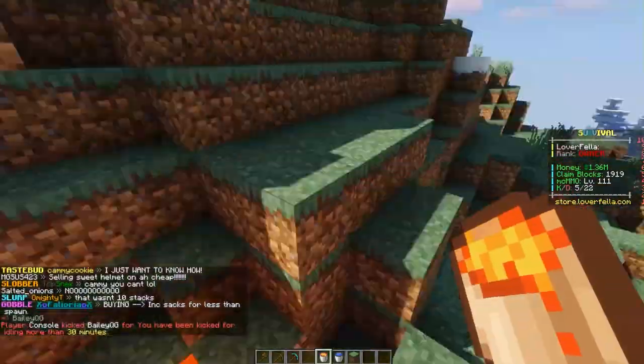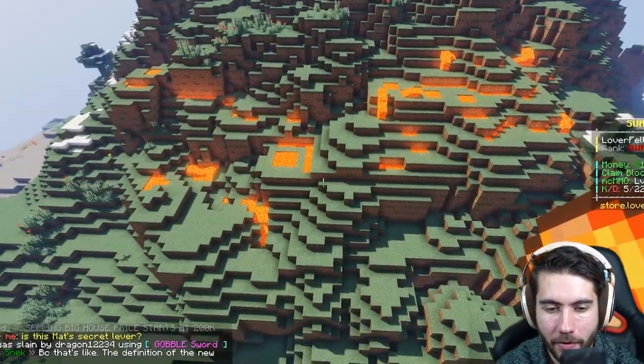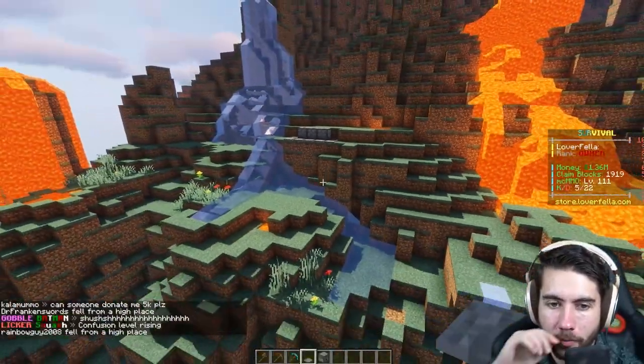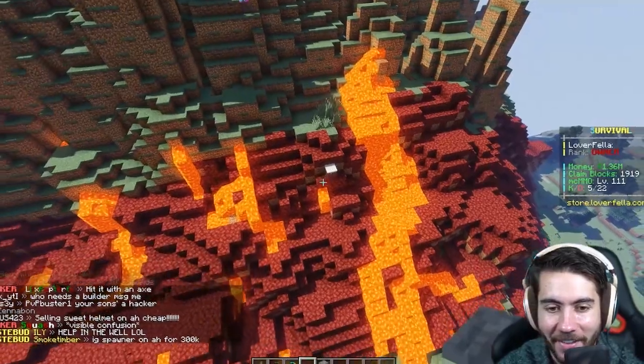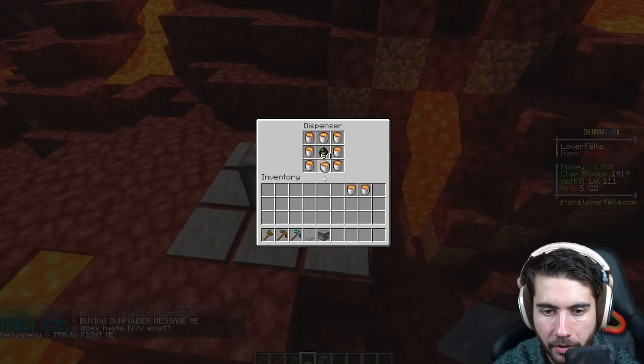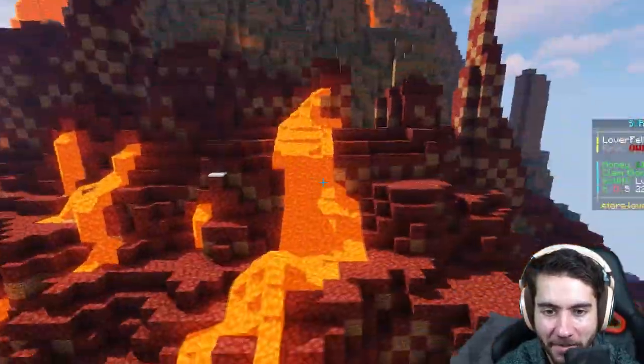Let's get some traps placed. We got a nice little lava pool area down here. Some pressure plates are good — they'll have helpful items, some will have mobs. I like that a lot. That looks so good. I'm making witch and lava spawners, so you press a button and witches and lava come out of it.